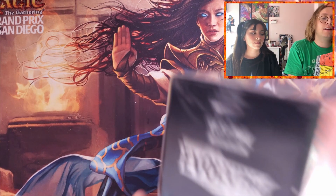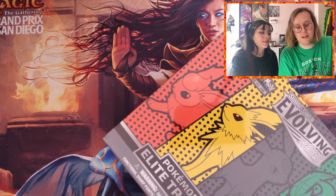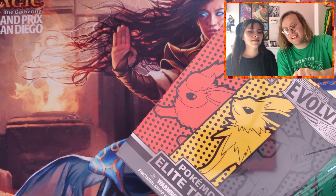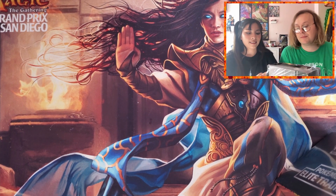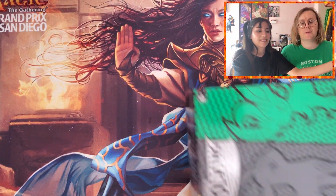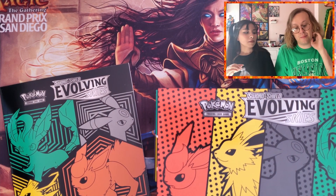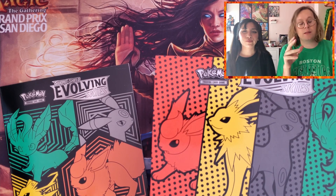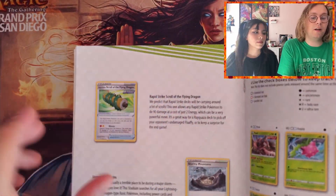I have seen some people post some pretty disappointing pull rates from ETBs, and I myself opened one already and it actually had Chilling Reign cards in it — go check out that video, it's really weird. The pulls weren't that great. I have seen some people say the Pokemon Center ones have been good, but at the end of the day this stuff is essentially true random. I'm not trying to promote any sort of voodoo heebie-jeebie stuff, but we'll see.